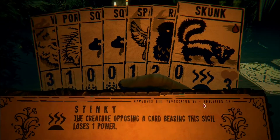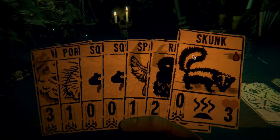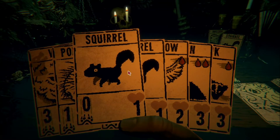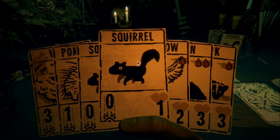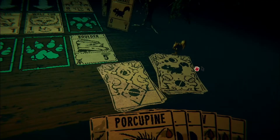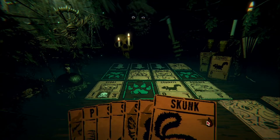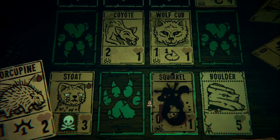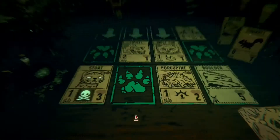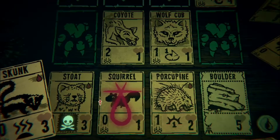What the heck does this thing do? Stinky - the creature opposing a card bearing the sigil loses one power. Okay, this Skunk seems pretty good, but unfortunately it won't be that useful here, I don't think. We'll put the Porcupine here and it'll survive, then right here we can put the Skunk. Yeah, that's not a bad idea.